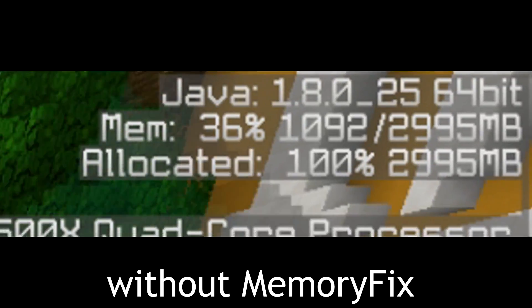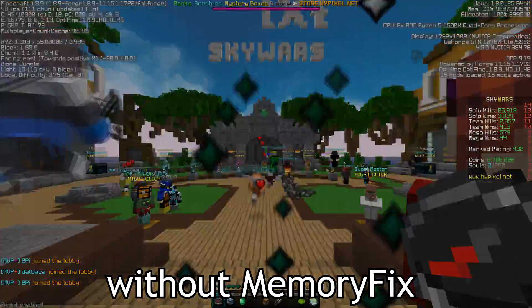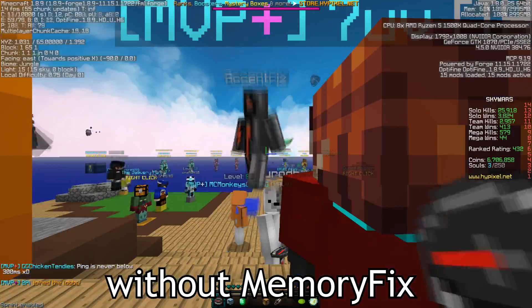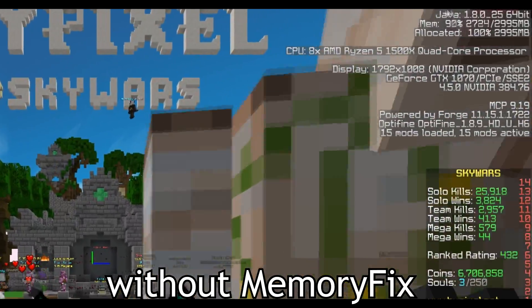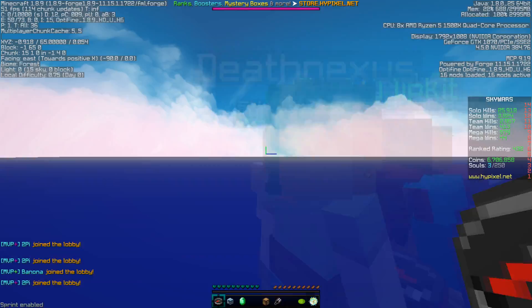You can demonstrate this mod working exceptionally well if you just swap between lobbies really fast, or at least consistently. As you can see on the screen right now, I'm swapping between Skywars lobbies really quickly, and you can see my memory is slowly building up. My memory went from like 30% to 80%, which is insane. Obviously you're not normally going to be swapping between lobbies so much, but if you're playing a lot of ranked Skywars games that go by really quickly, you're still going to have the same effect. Now if you put on Purples' Memory Fix mod, you'll see that I'm going to start swapping between lobbies again — same consistency — but it's not going to build up your memory like crazy.